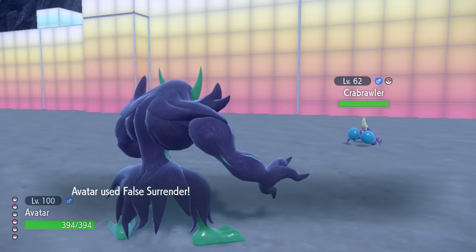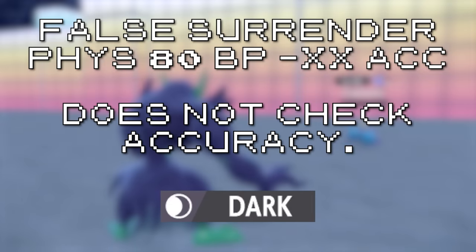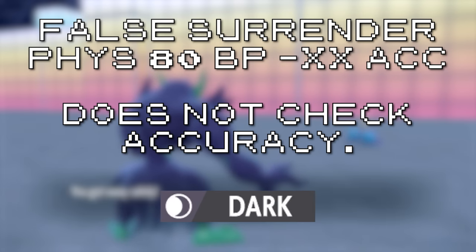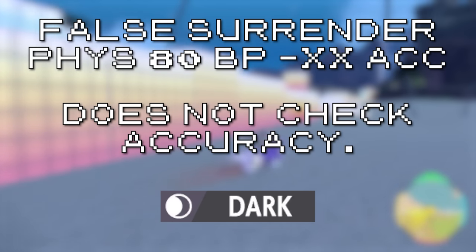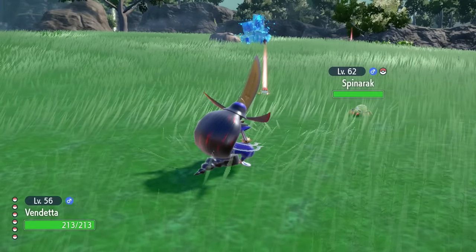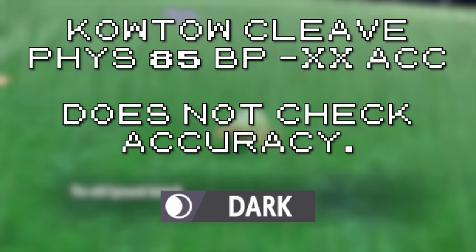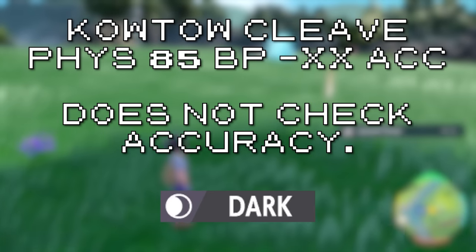Meanwhile, False Surrender — also from Generation 8 — is much more underwhelming than it is outright bad. False Surrender was created in Gen 8 for the Grimmsnarl line. As an 80 base power physical Dark move, it was just meant to be a thematically appropriate signature move for Grimmsnarl with the bonus of not checking accuracy. But in Generation 9, Kingambit was introduced with its own signature move, Kowtow Cleave — a physical Dark move with 85 base power which also doesn't check accuracy. And they both have 16 PP. You can't make this up — they're the same move.